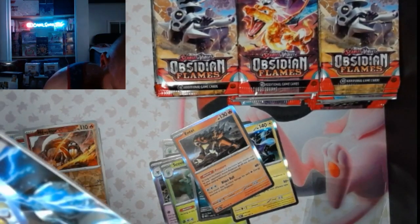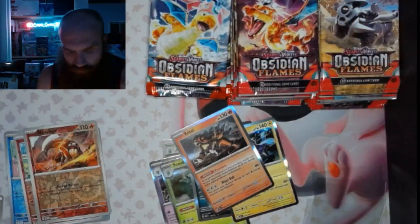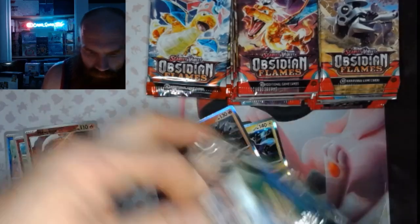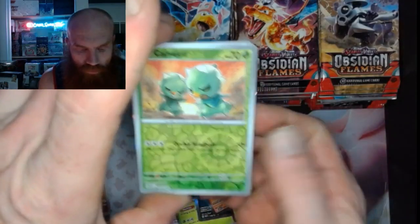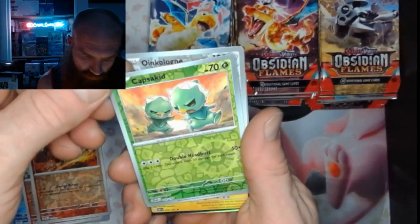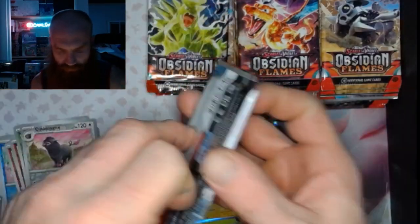Pack 12: a Capsicid Kid, an Oinkcologne, and a Toxtricity — nothing too special there.